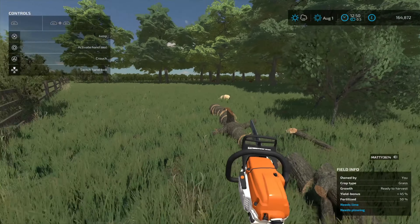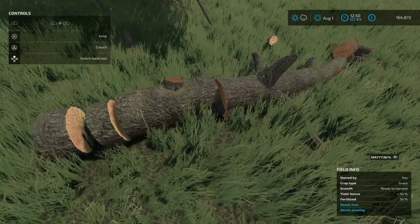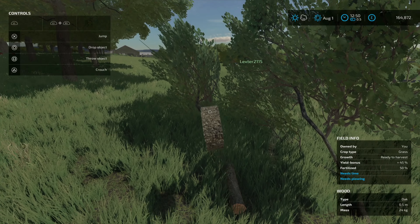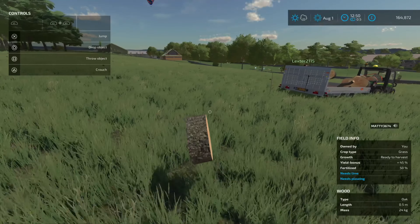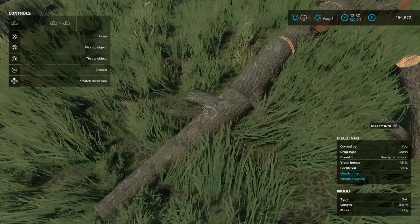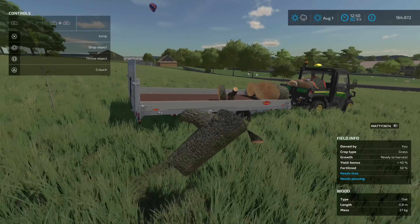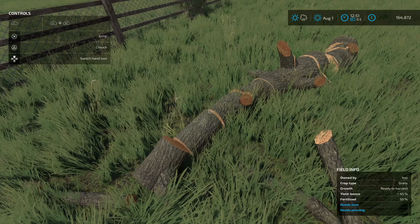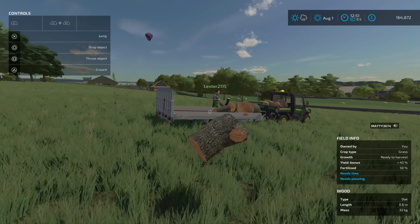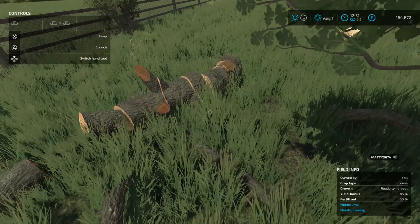That looks like that tree is done - just a bush anyway. How are we doing, Lex? He's getting loaded there. Magical logs floating in the air! As I load this in, Lex, do you want to start on the next tree? Do you think we've got room for another tree? We've still got these branches here - I don't know whether we can get anything from cutting off those bits there.